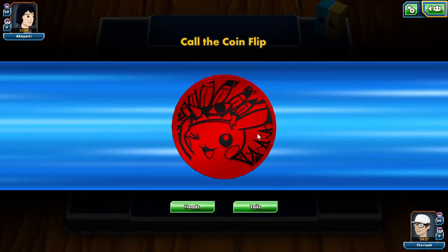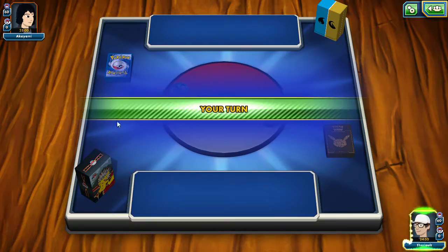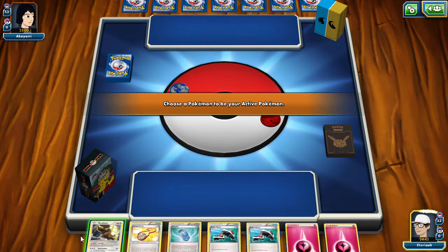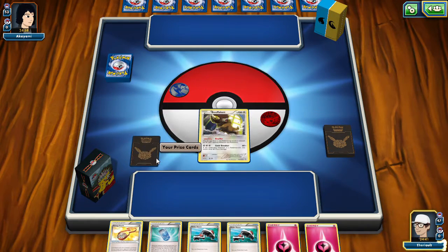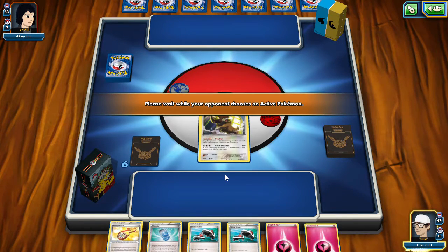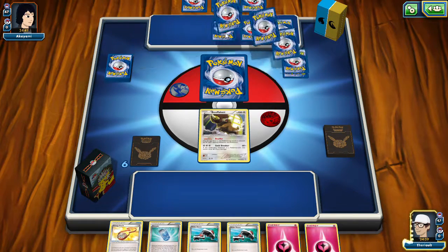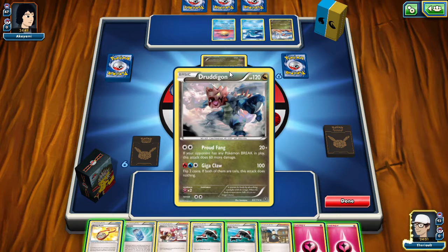I'm using a fairy dark deck. I called heads and luck of the draw says I get to go first. My opponent mulliganed, so I can throw Buffalant onto the field. I had no basic bench Pokemon. He has a bunch of energy — an active Pokemon and three bench Pokemon, he's got the party going. He has Druddigon so I draw for his mulligan.